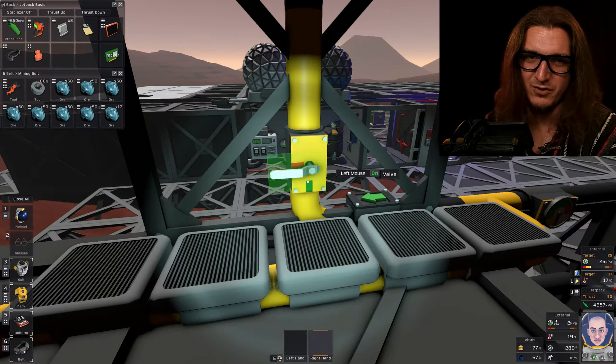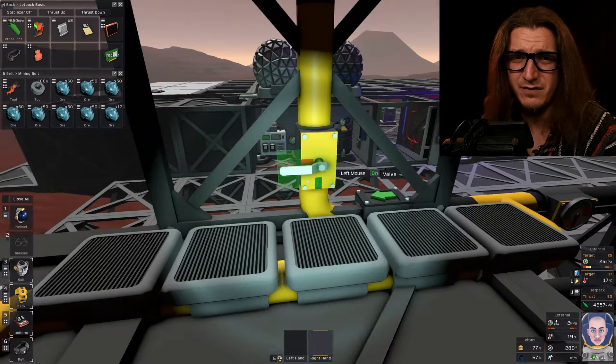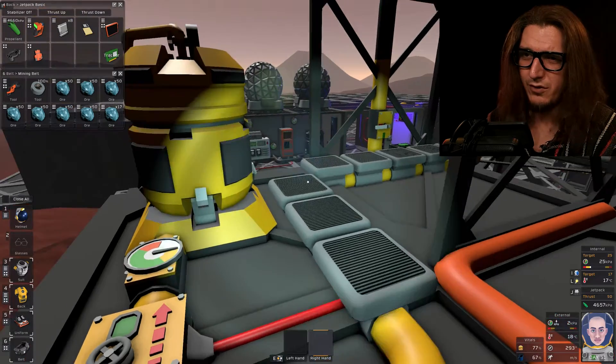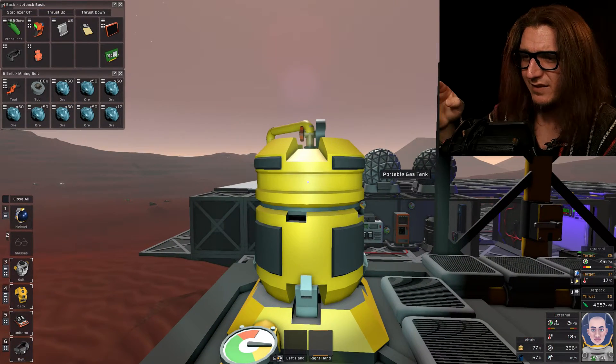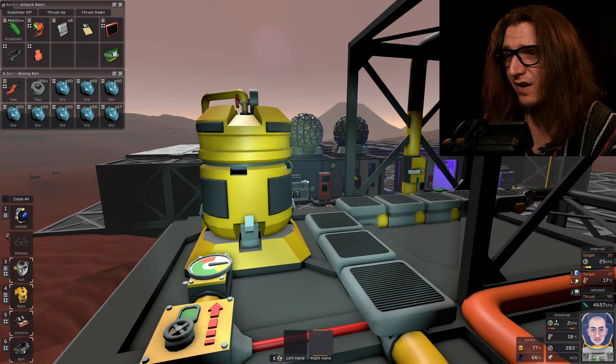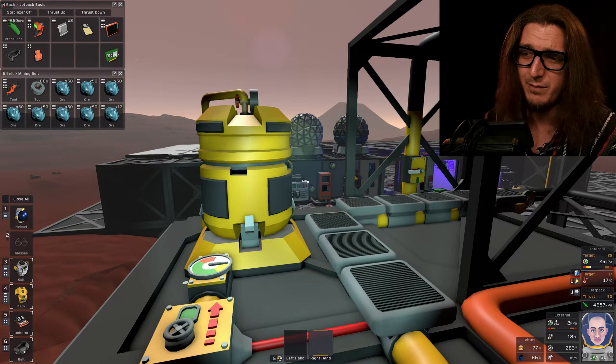My plan is that we're gonna trap all the exhaust in here. These rads will cool it off enough where I can pump it into this tank and get actual usable pressure, because if we pump it in hot that tank will be at 6,000 psi.